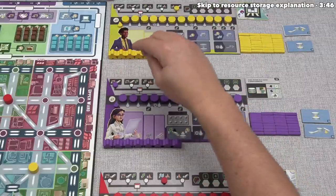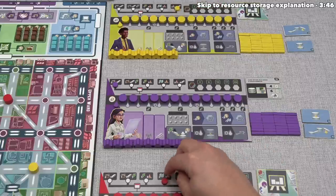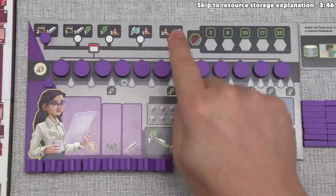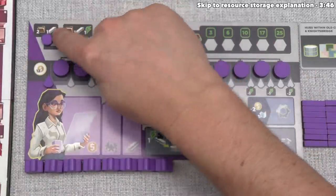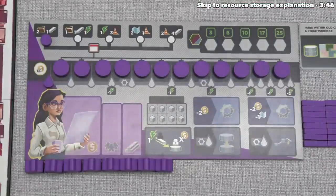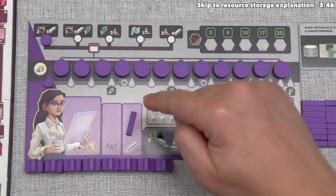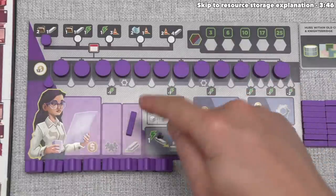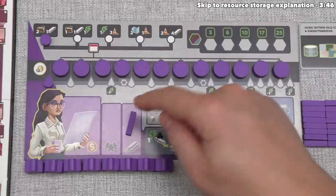We've decided to go for the first bonus. The yellow player is going for the last one, and red is going for this one right here. The one we chose gives us access to one rail token, so we take that from off to the side and put it onto our board. This is a piece of rail we have to build out onto the map — we'll definitely need more than one to start building our subway, but having one is a good start.